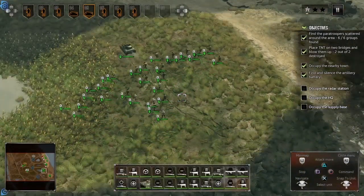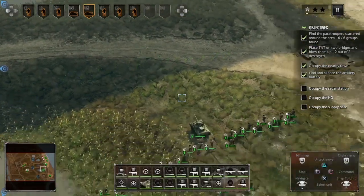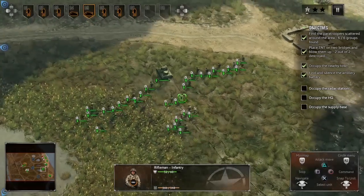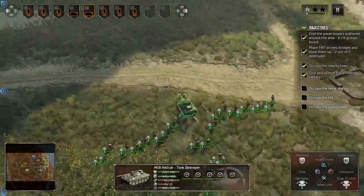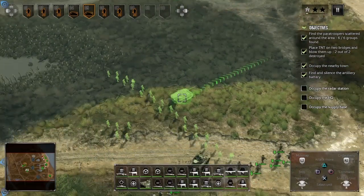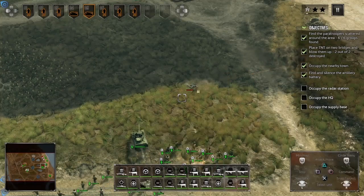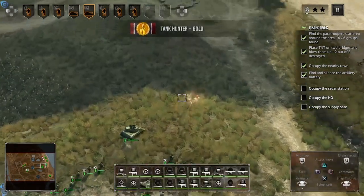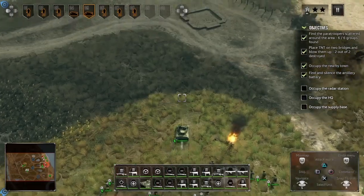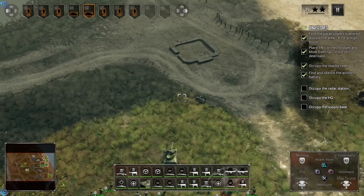The 88mm cannons firing at you would be even worse. Oh, there it is — and there's two of them. We're gonna come up behind them. Let's take this one out first, it's distracted by the infantry on the beach. The troopers are pushing hard.